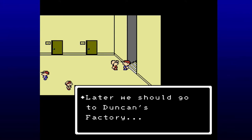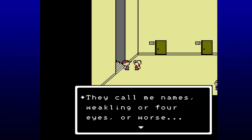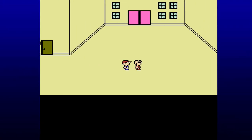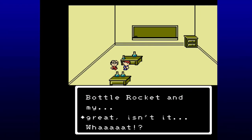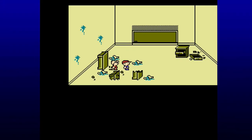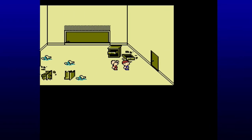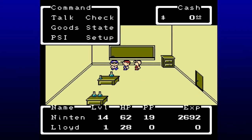Later we should go to Duncan's factory. I've heard they're constructing an incredible rocket. They call me names — weakling, four eyes, or worse. I'm sure that you've heard them. Lloyd's alright in my book. Now Lloyd is in our party and if we go back in here, it's magically fixed and a random person has appeared — a mysterious teacher who secretly lives there and needs money for research, selling inventions.